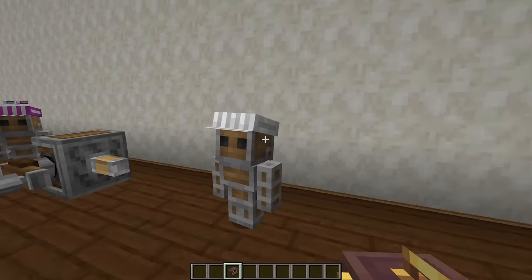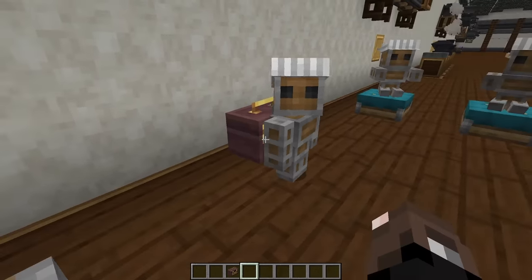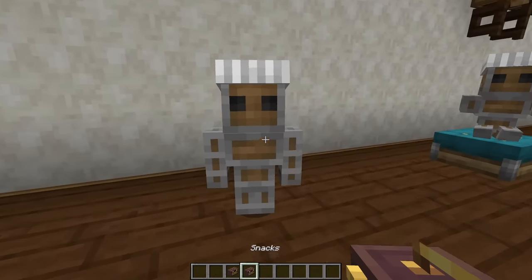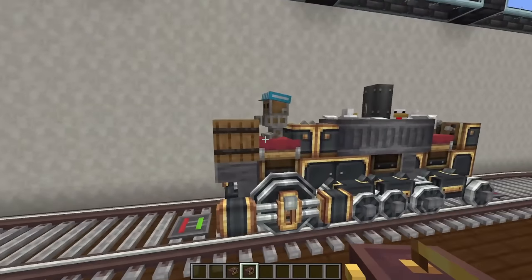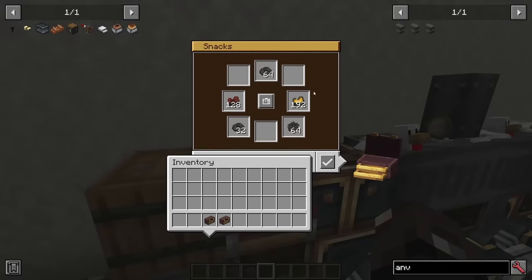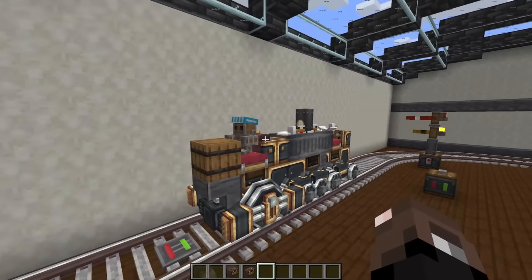You can also give conductors toolboxes. Right-clicking a conductor with a toolbox will have him put it on, and you can right-click him to access it. Shift right-clicking gets it back. This is super helpful because if you give all your conductors a bunch of toolboxes, you can have a really efficient storage room ready to use on your train as you move around the world.